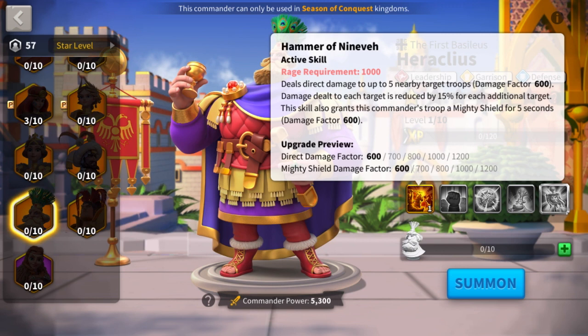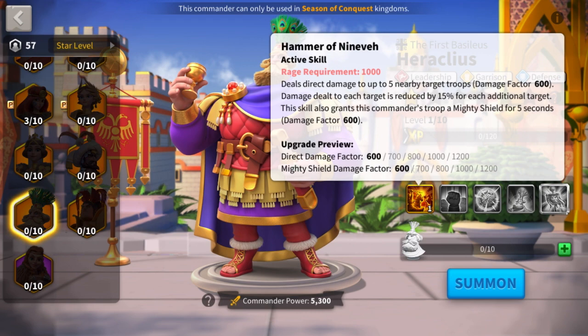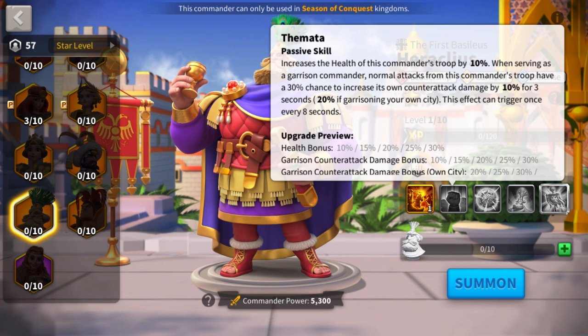It makes it so that you really don't want to be swarming or even be in the area, otherwise you will regret it. He also activates a mighty shield of 1200 for 5 seconds, which stacks with other shields like Charles Martel or even the accessory Skola's lucky coin.